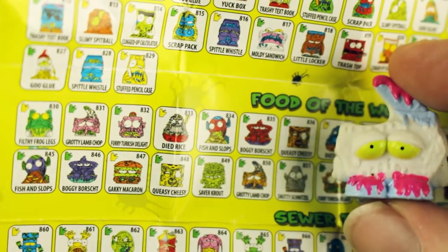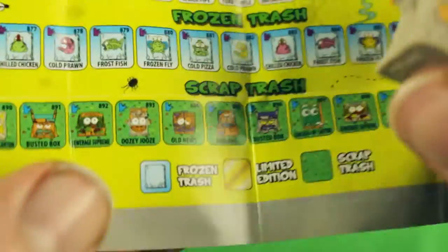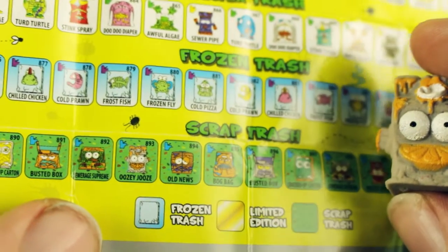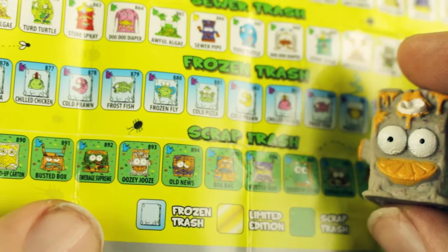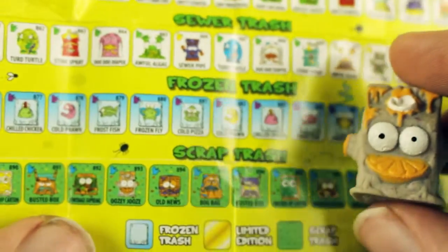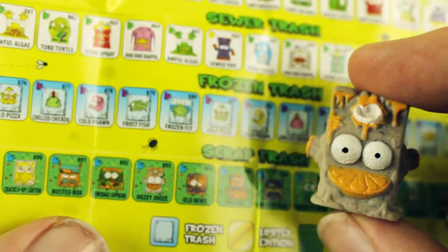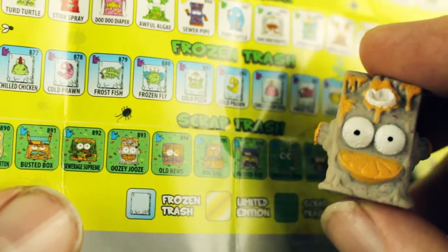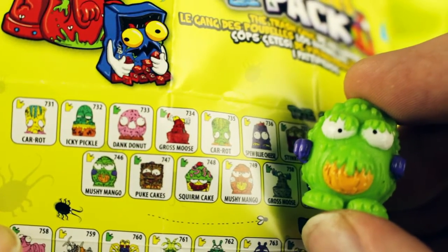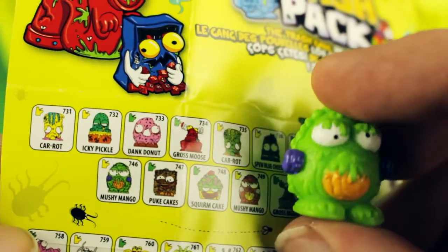There's also another Grotty Lamb Chop up here and that one's pink, so they're kind of reusing the same molds - that's kind of lazy. We've also got one right down the bottom: he's scrap trash and he's blue, which is super rare - yay! He's called Oozy Juice, so he's a juice container that's oozing juice. That's cool - an ultra rare! And we've got a rare Mushy Mango as well - yellow is rare.